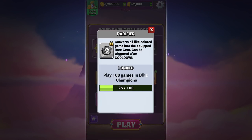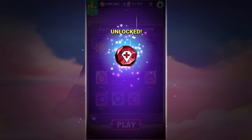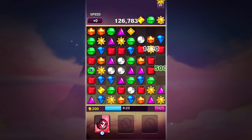Play in Blitz Champions to level up and unlock this awesome boost. Now that it's unlocked, let's equip the Rarefire. Like Detonator and Color Blast, this is an active boost, so you decide when to unleash its power.